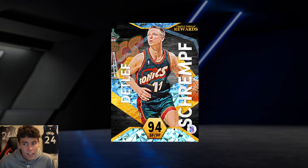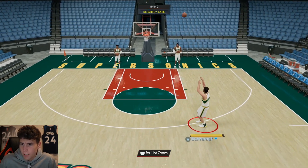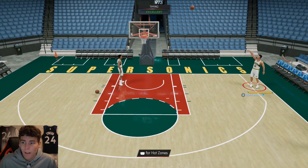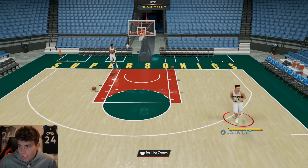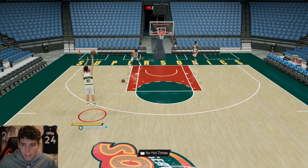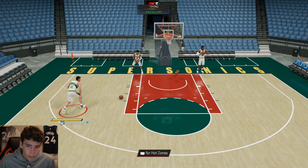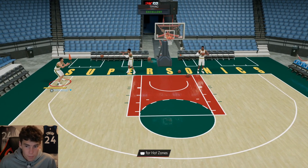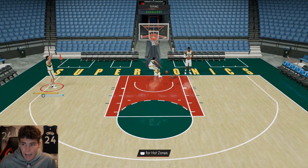If you give him Rim Protector and Brick Wall, that's it — you get a pretty complete player. Looking at his release, what I wanted was the Gallinari base, but he's got Jump Shot 40. It's not a bad release — Jump Shot 40 is a fine release, just not one where you're like 'wow, this is the best release in the game.' In a catch-and-shoot situation it's going to be knocked down, and that's all you need.